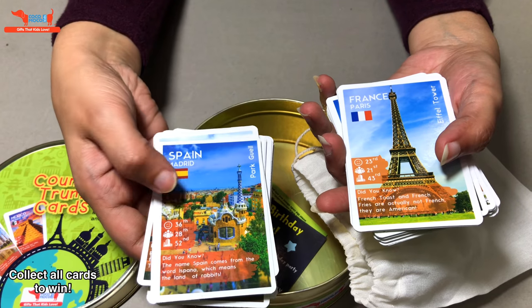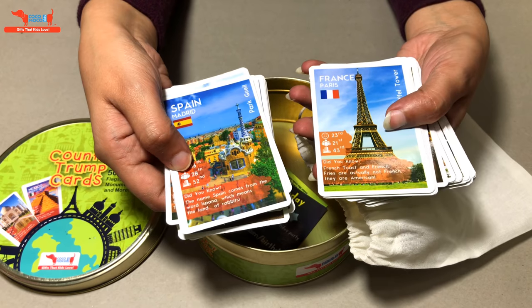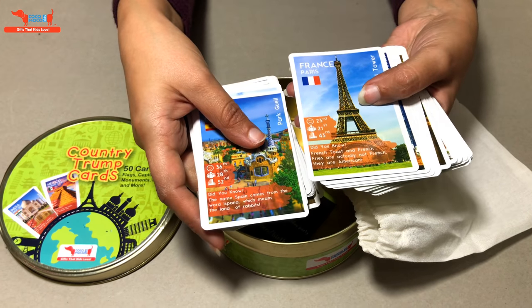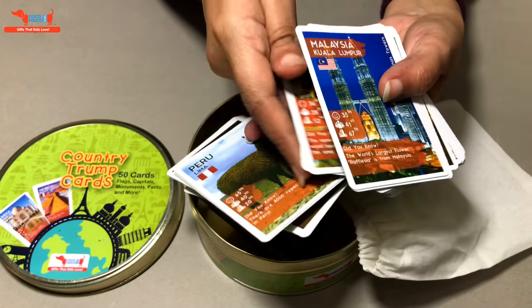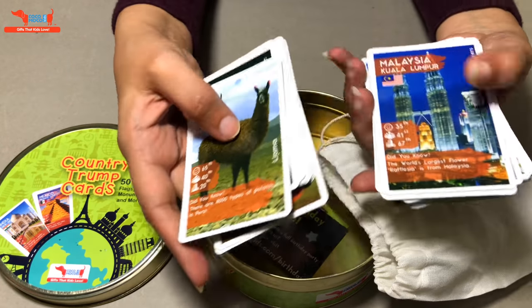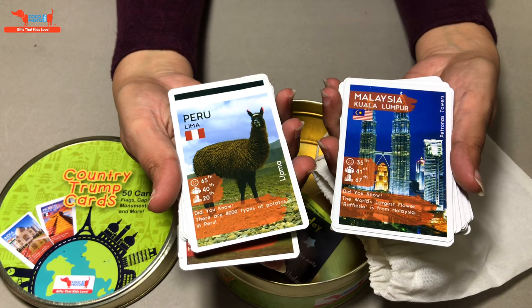Then the winning player plays Spain next. The lowest number here is 28th most populated, but the other card is France at 21st most populated, so France takes Spain. Now Malaysia plays first on the next turn. That's how you play the game — you end up learning different things about different countries.